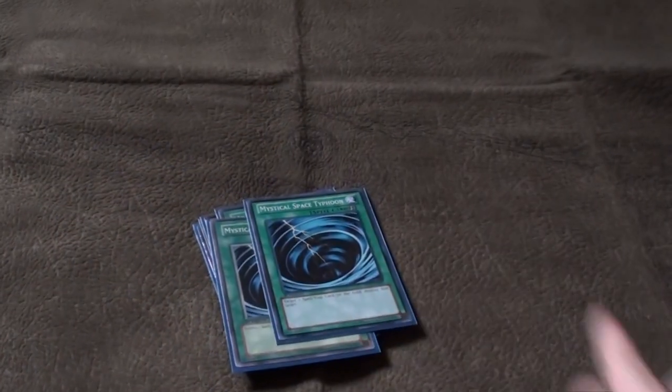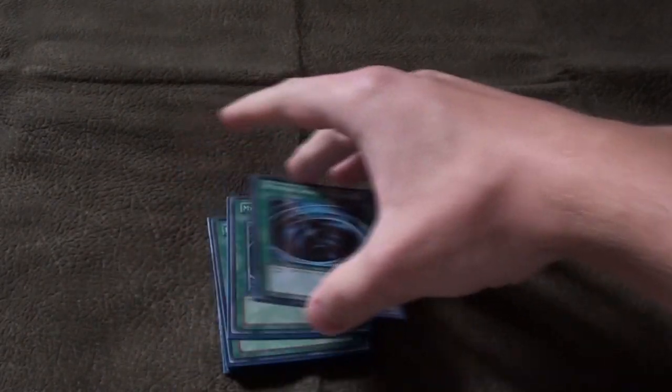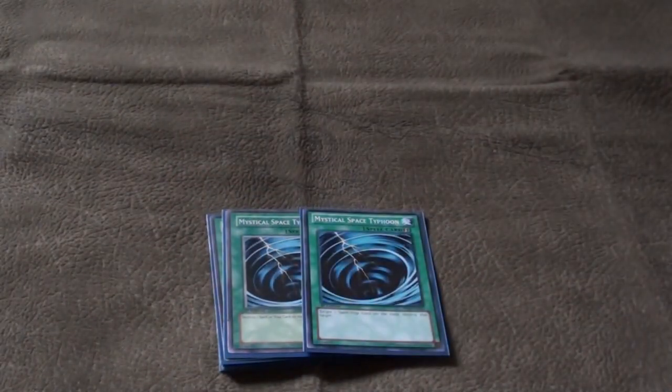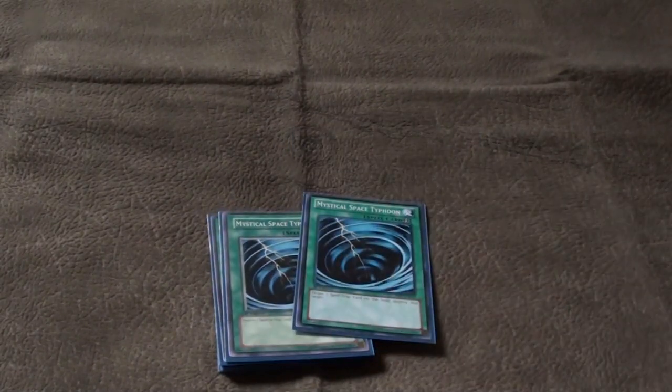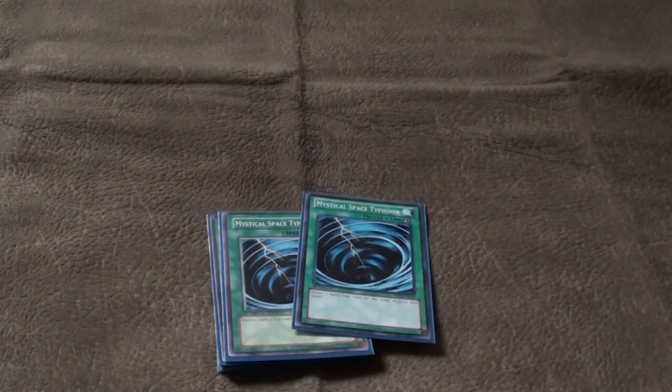For staples we run Monster Reborn, Dark Hole, Heavy Storm — staples. Personal tech: two MSTs. Chaos Dragon players don't usually use MST because they have Lylas, but this is a great card because pretty much every deck now runs back rows — Windup, Geargia, Heroes, Six Samurai — all that runs a lot of back row. MST just clears your way in case you don't have enough to bait out all the back rows.